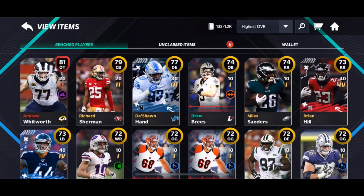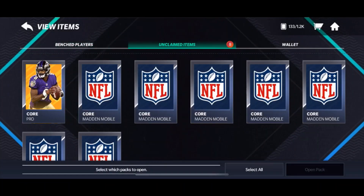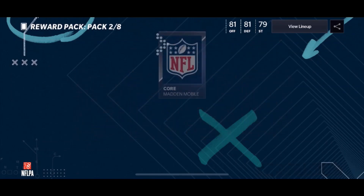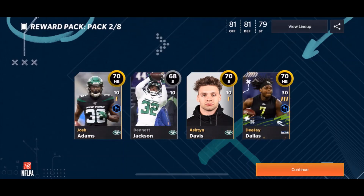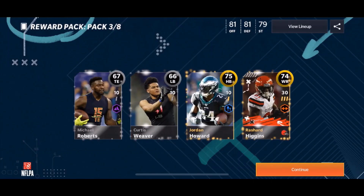I opened two or three already and got an 81 Whitworth and a 79 Sherman, so I figured let's open the rest for YouTube. Starting off with the free pro pack — nothing. By the way, you have a chance of pulling masters from these; Beast Gaming pulled an 84 Derwin James out of one.